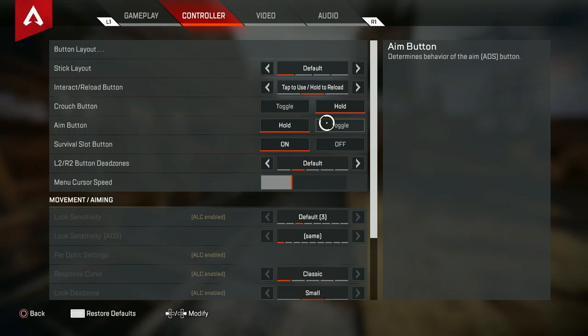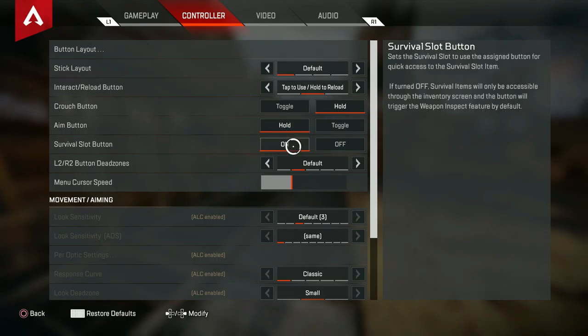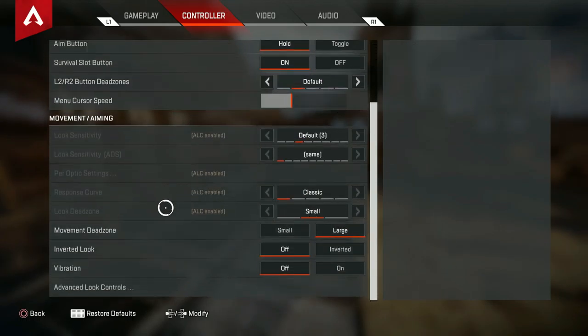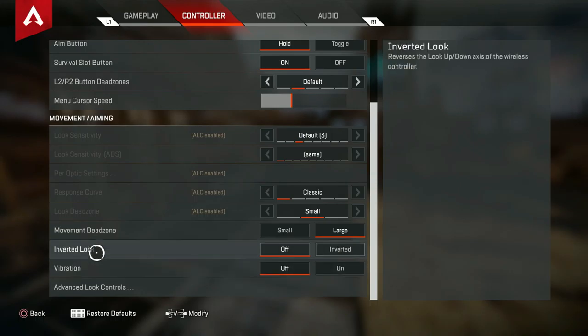Aim buttons on hold — I don't like toggling it because it kind of disturbs my flow. Survival slot: if you don't know what this is, it's an extra storage spot for heat shields and mobile respawn beacons. I suggest you have that on — it makes it easier if you're in a pinch. My L2 and R2 dead zones are default.